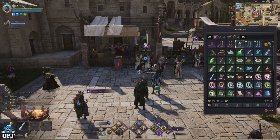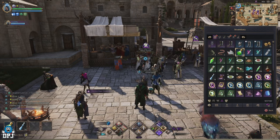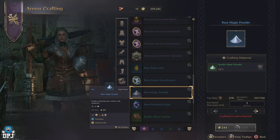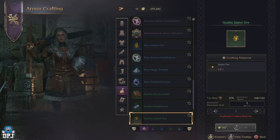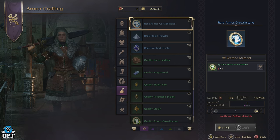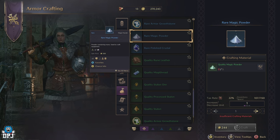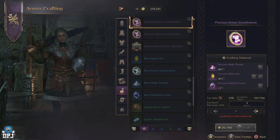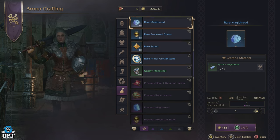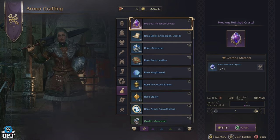So what other easy methods can you use to get these? The most notable and efficient way is crafting them. In Throne and Liberty, you can always use that pyramid basis of building up, and it actually isn't difficult at all to get a load of what you need by doing this. It works like this: 5 magic powder crafts 1 quality magic powder, 5 quality magic powder crafts 1 rare magic powder, and 5 rare magic powder crafts 1 precious magic powder.